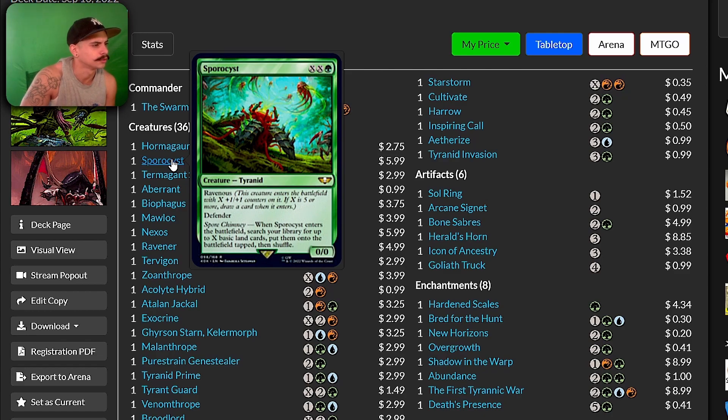Sporocyst — Ravenous Defender enters the battlefield, search your library for up to X basic land cards and put them onto the battlefield tapped. It's a good card. I like that card.